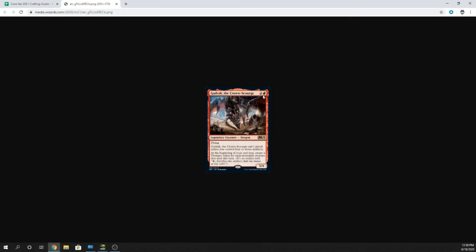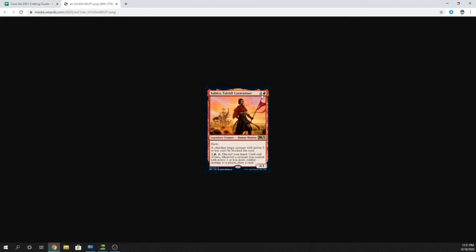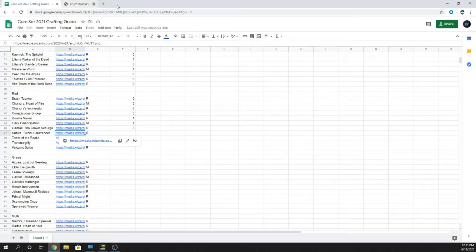Gadrak, the Crown Scorch — three mana, two and a red, Legendary Dragon with Flying. It can't attack unless you control four or more artifacts. At the beginning of your end step, create a treasure token for each non-token creature that died this turn. It's a 5/4. Meh, I don't think that's doing much. Sabira, Tolzidi Caravaner — three mana, two and a red Human Shaman with Haste. For one mana, another target creature with power two or less can't be blocked this turn. Interesting card, but I don't know what deck it gets included in.